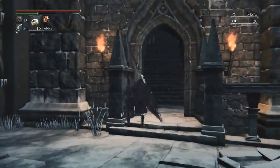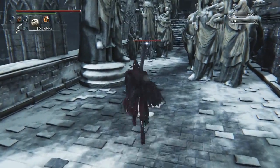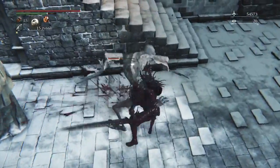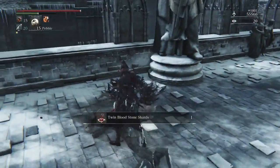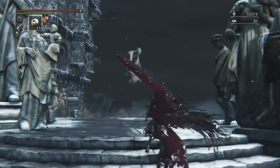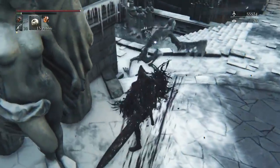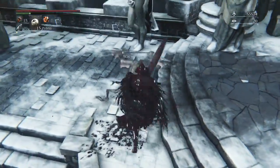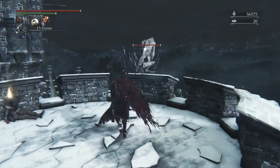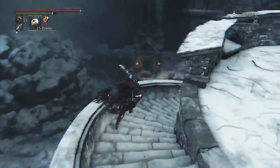Up here you'll come across the first gargoyle enemies. If you try to walk past the middle part one's going to jump out and try to grab you — don't let them grab you because grab attacks do more damage than you'd like. They're pretty weak though, about 900-something health. I charge attack him from behind and it kills him. With the moon rune that's 1,001 blood echoes — pretty good.